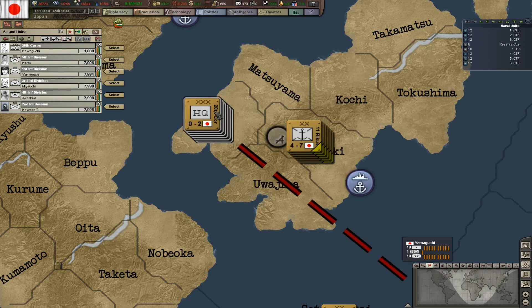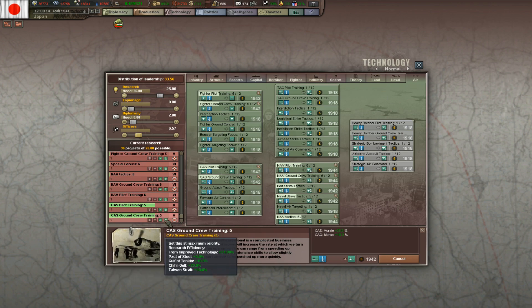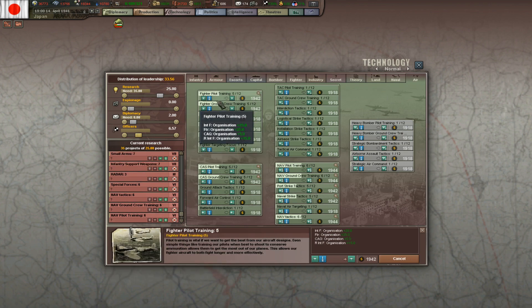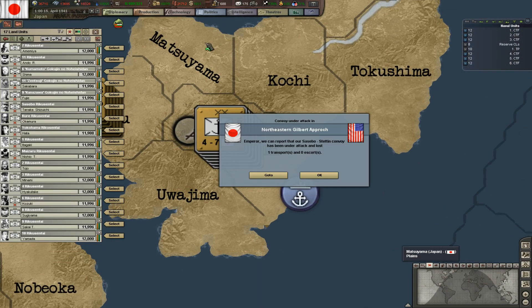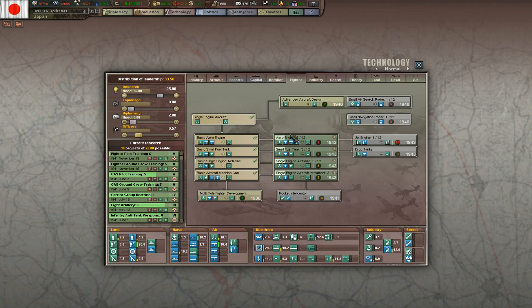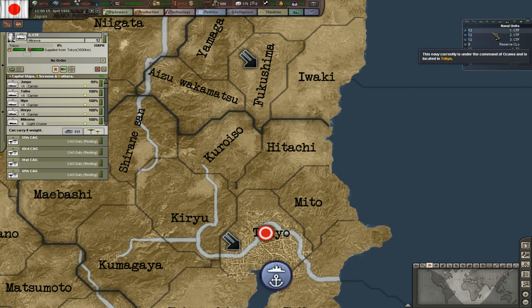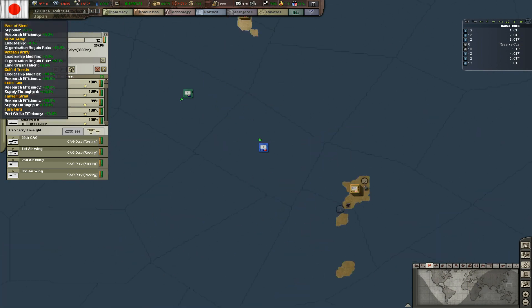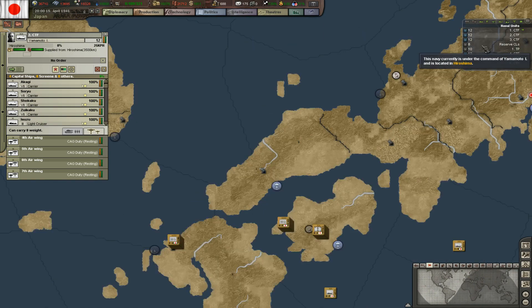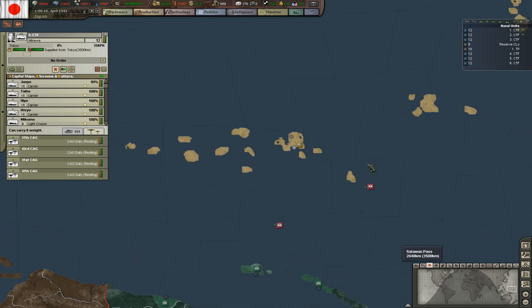Are we getting the fighter technologies? Yes, we are researching them — we always need that because organization and morale for our CGs is one of the most important things we can get. Our transports are getting what they need. Everything else is pretty healthy. I'm gonna send the CTF out to Iwo Jima, the second one will be in Saipan, and the third one will be in Truk.